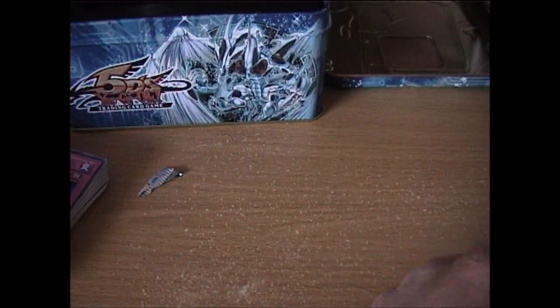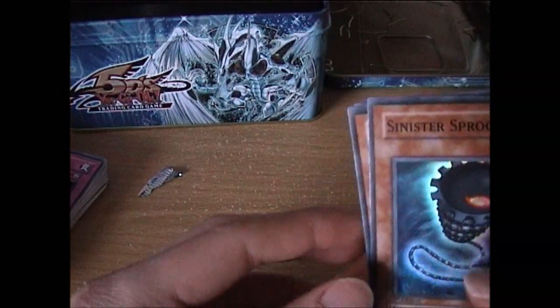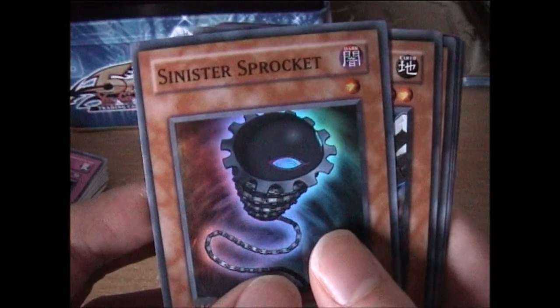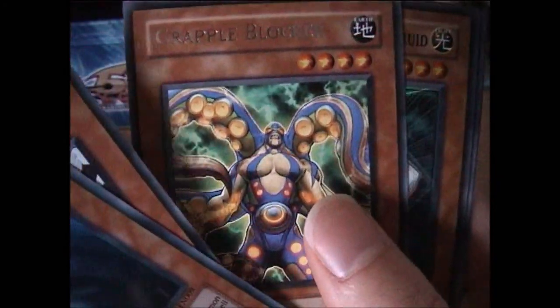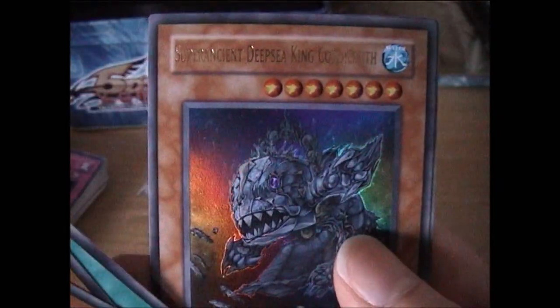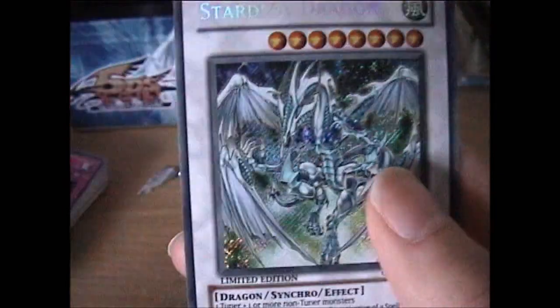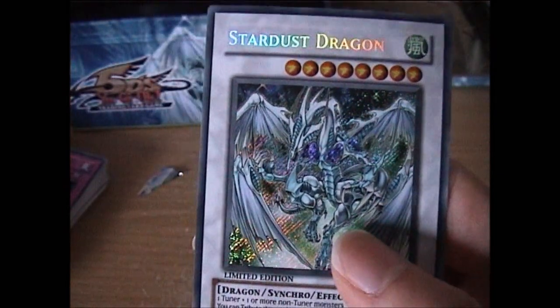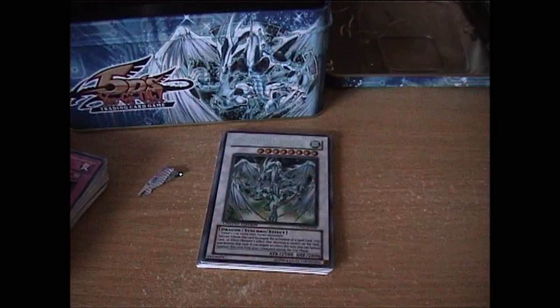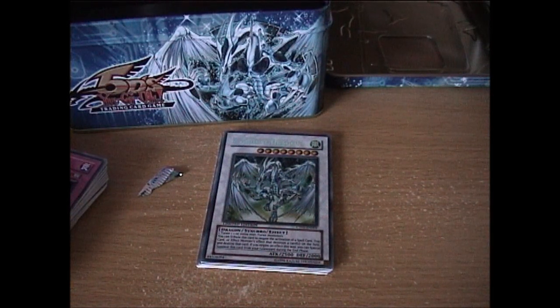Overall, I think that's probably the best tin I've ever opened out of all my tins. Sinister Sprocket, Big Piece Golem, Grapple Blocker, Light Swarm Droid, Super Polymerization — still don't know what that is, sorry about the pronunciation — and a Secret Rare Stardust Dragon. That's officially the best tin I've ever opened — three foils from the packs, and a great way to kick off the dragon hunting. Bye YouTube.